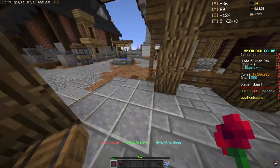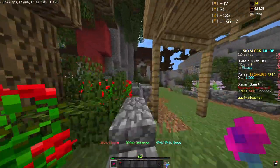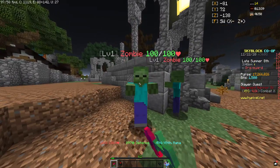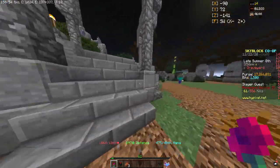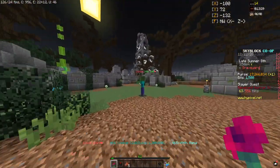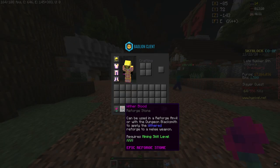Pretty good. So we're gonna go do a damage test and see what I'm doing. Okay, so with the 10 Hot Potato books on we are doing about 42k damage a hit — about 42k damage, which is very good compared to my old sword. 42k damage, pretty good. Hopefully somebody I can trust gets on soon so I can put the Withered reforge on.